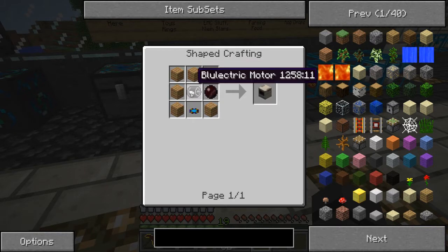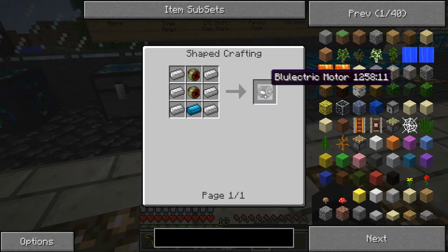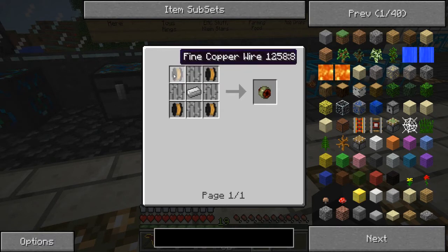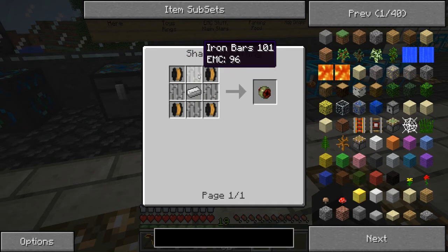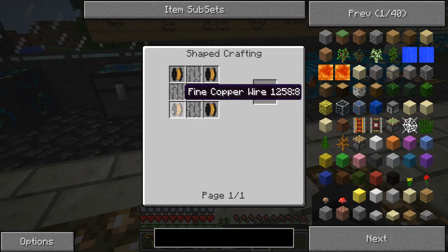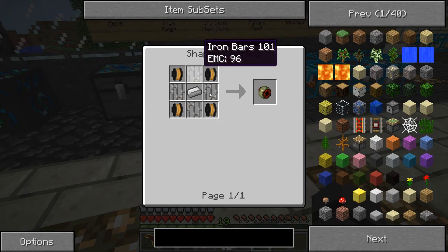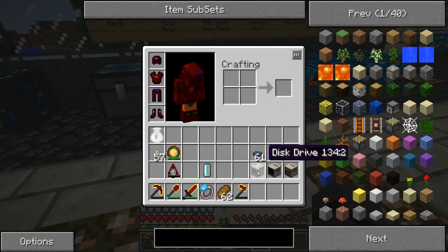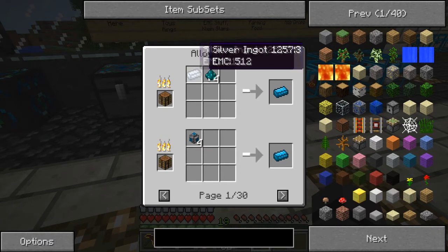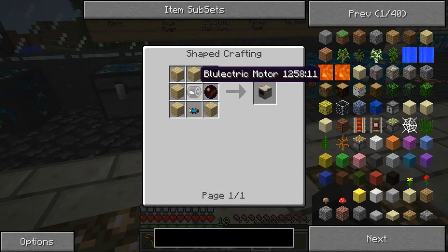Blue electric motor — this is the one thing that's only used with the disk drive. You only need as many blue alloy ingots as you need blue electric motors. Copper coil is regular iron, then iron bars, fine copper wire, copper wire. Pretty easy to make a bunch of it. Once you make a diamond draw plate, iron bars aren't hard. Copper coil isn't hard either. Just two of those and a blue alloy ingot — silver plus nickelite. You only need one of these for this.